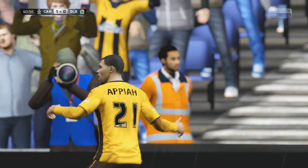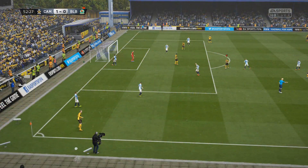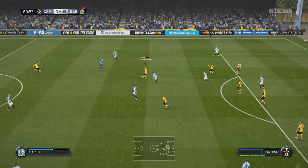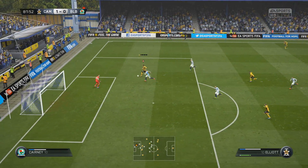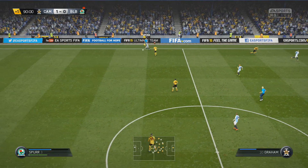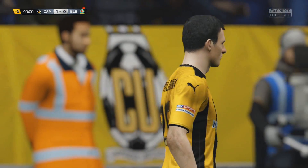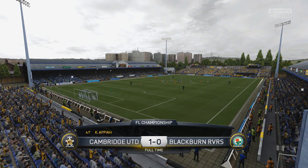Quesia just tore the defender an absolute new one — incredible run, just going from side to side. The defender didn't know which way to turn, eventually committed to a challenge, and Quesia just danced around him and finished it. Then the goalkeeper comes out and we get an advantage, which is strange — it looks like the advantage was in our favour. But unfortunately Greg Taylor wasn't able to put it in the net, and Tom Elliott — who scores nine times out of ten in League One and Two — just isn't quite good enough in the Championship. Bologna goes through one-on-one in stoppage time and hits the outside of the post — absolutely woeful finishing. But we do get the 1-0 win thanks to Quezzi's goal in the 41st minute.